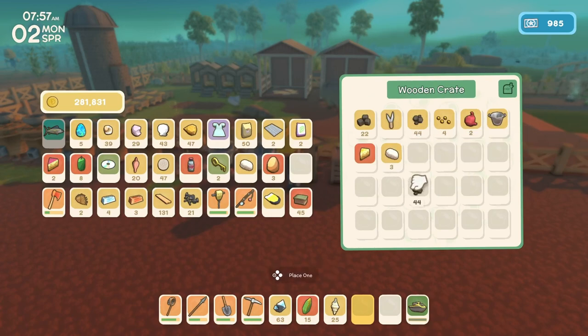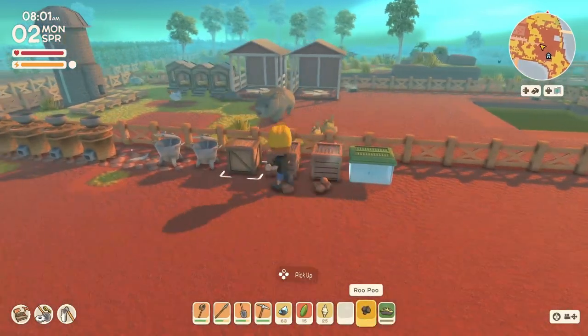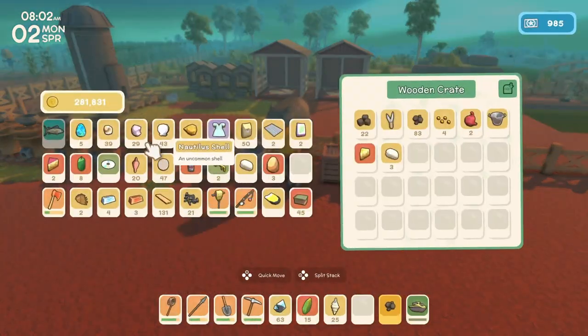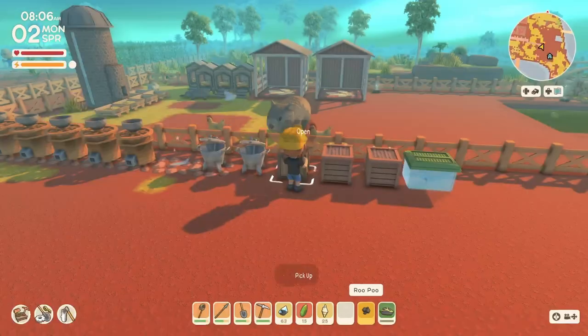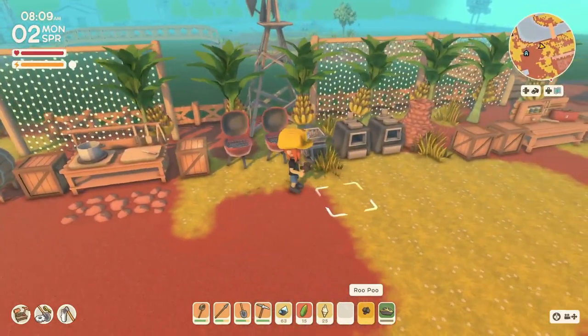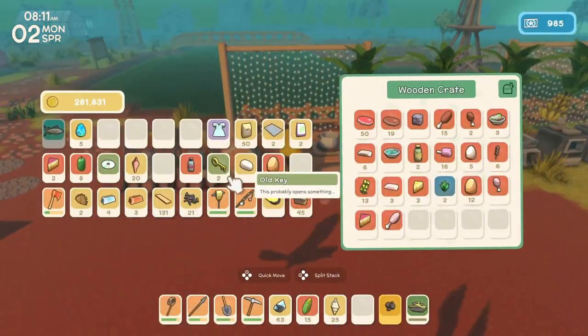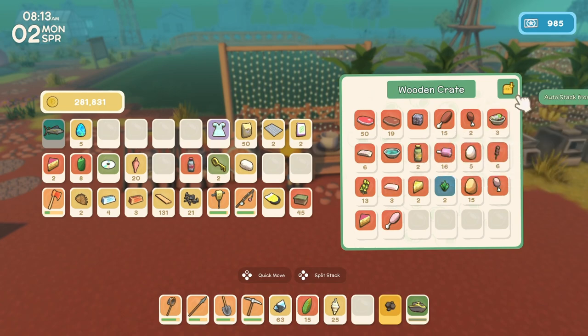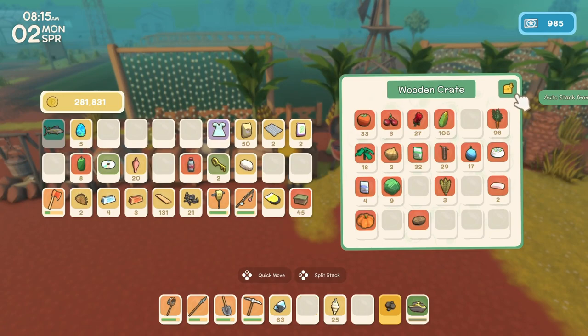Let me grab — is it five? Little Rupu? And you know what, let me put some of these shells away, cause I can use those for fertilizer. First let me put the eggs away. Let me just start using the auto stack button.